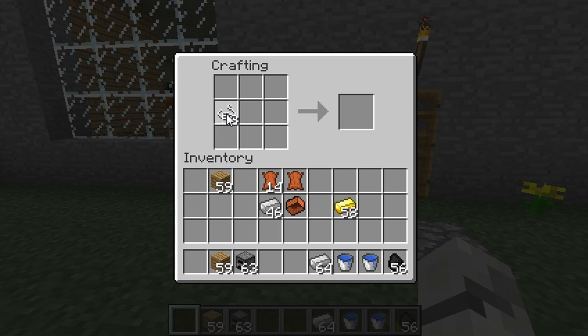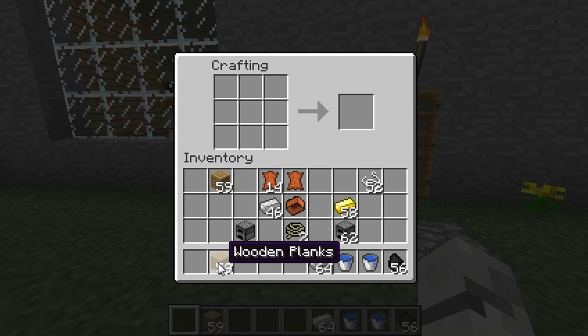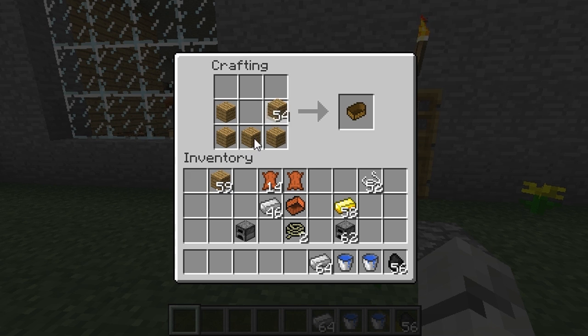Next thing you want to get is string. You want to make two ropes — to make a rope, string across the middle like that. Two ropes, and there you go. You're also going to need a furnace — you should know how to make that — and you need a boat.